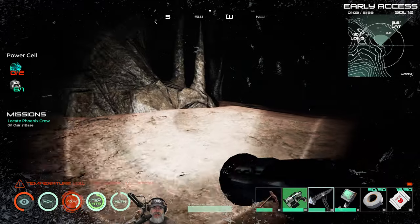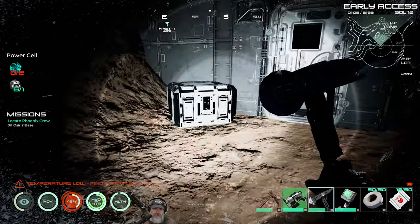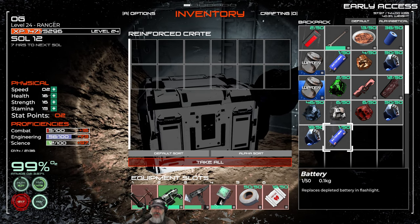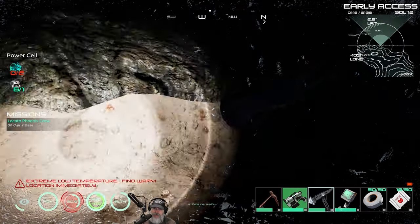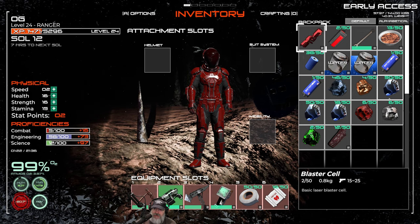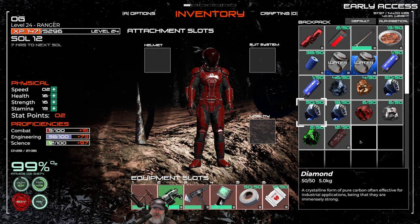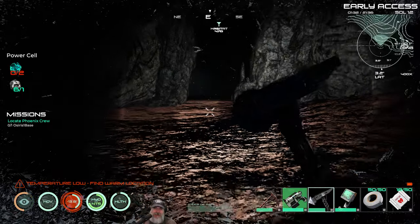That takes care of the whole cavern. There was also another room with a crate — we get another diamond and a battery, which we need. Let's see our final tally: about two and a half stacks of diamonds pulled out here. That is really freaking good!